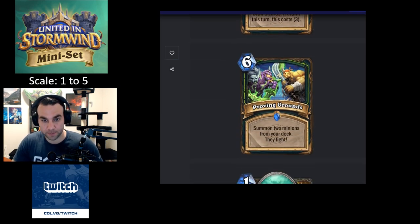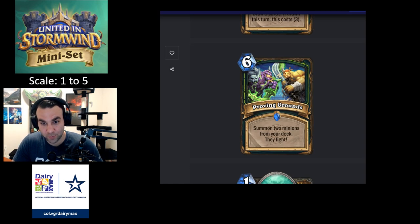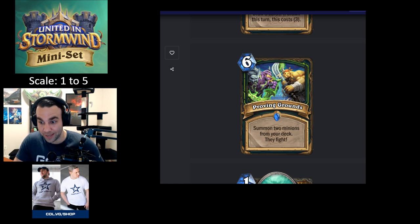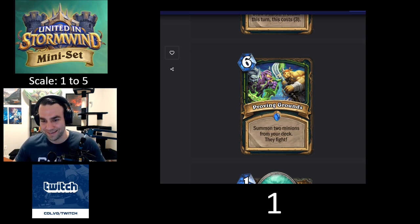Proving Grounds — another Demon Hunter card. Six mana: summon two minions from your deck, they fight. I'm not sure what the constructed idea is here — maybe death rattles, but you still pay six mana. For arena it's a one — a big fat one. Don't want to dwell on it too much.